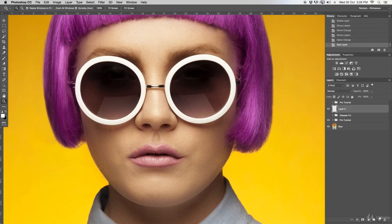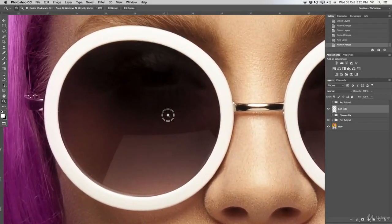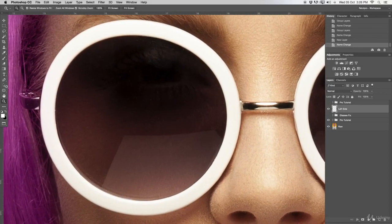First, start by creating a new layer — I'll rename this to 'left side' for the left side of the glasses. You can rename it to whatever you want. I'm going to zoom in a bit closer so I have the glasses nice and big. I'll select the pen tool and start making anchor points, making a really nice round path just along the glasses — not so much the white frame, just along the glass. Do take more time when you do this yourself.